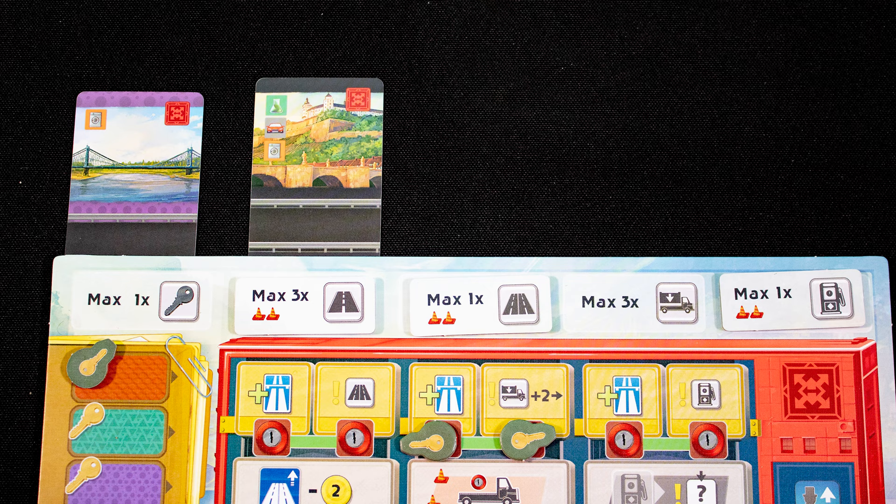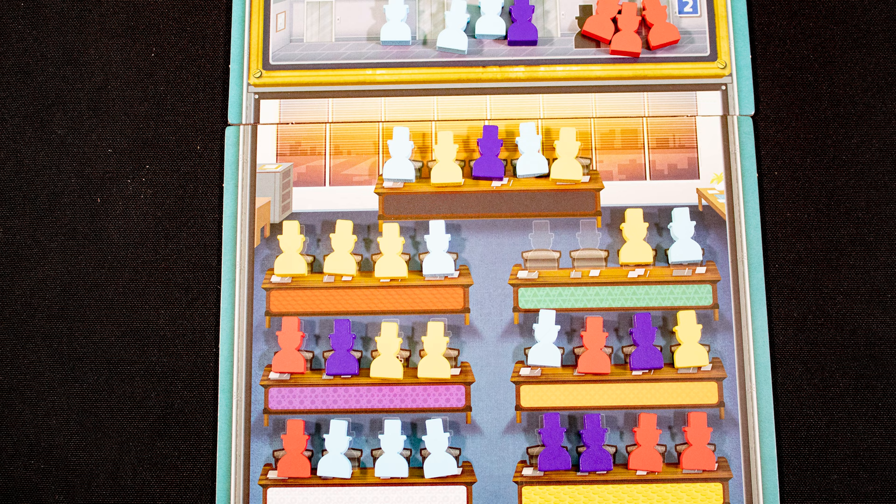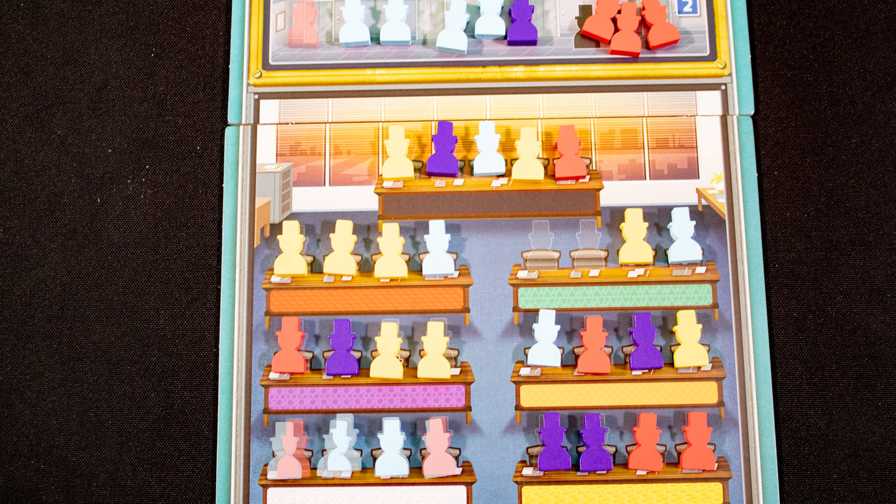The upgrade action is next and it costs 16, because if you're upgrading a double section you must do both. Upgraded roads and connections increase the worth of each city on that route. In both build and upgrade actions, you take one of your workers and place them on the far right of the matching colored office. If that shunts a worker off the desk, they go to the lobby.